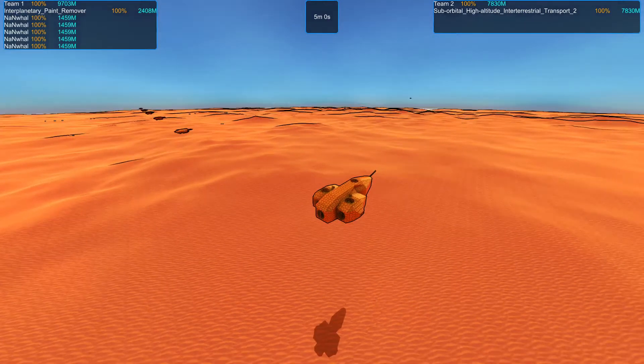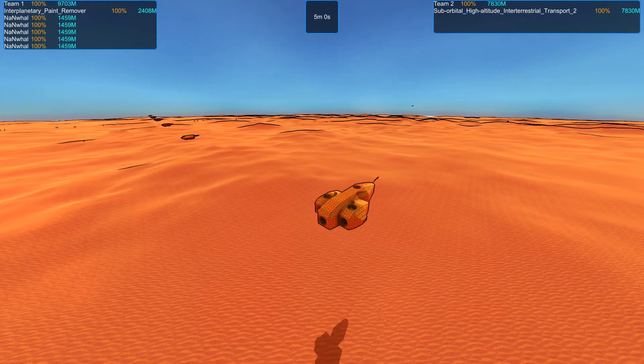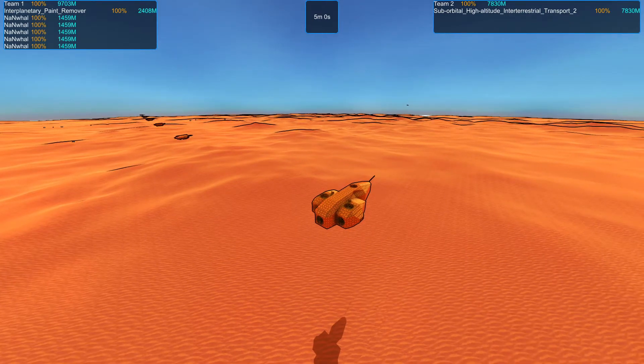Hi, this is Plate Glass Armor, and welcome to Episode 9 of the Mars Exploration Team Tournament. This is between Tyrannus Mix Team of the Interplanetary Paint Remover and the Nan Whales versus Eigenfunctions Suborbital High Altitude Interterrestrial Transport — this time a version with sensors, since he didn't have much chance without them.